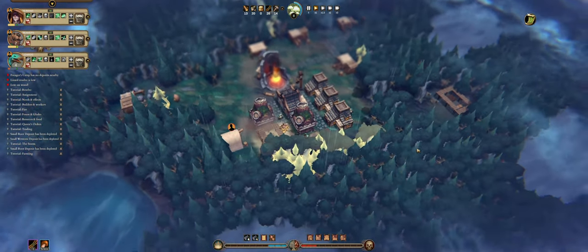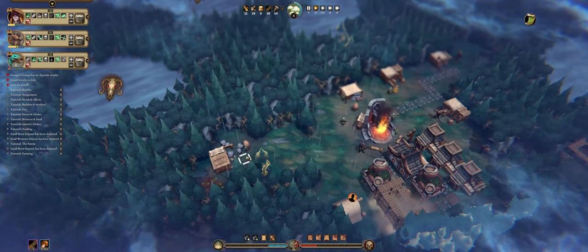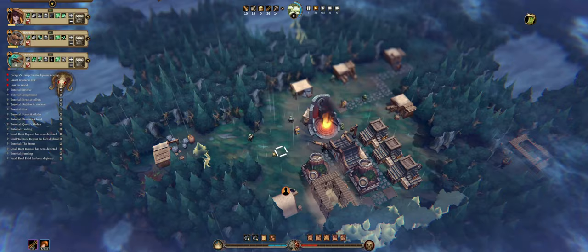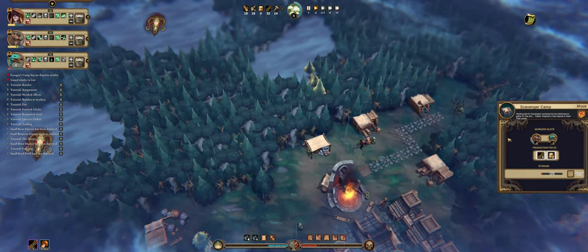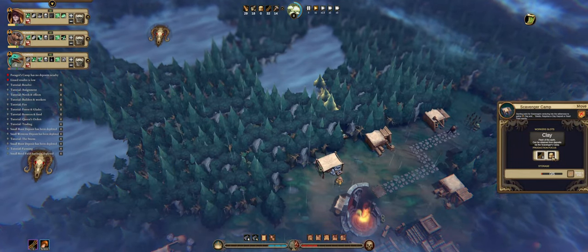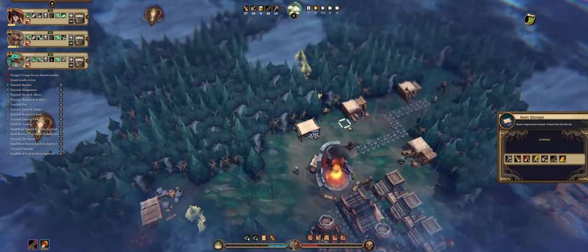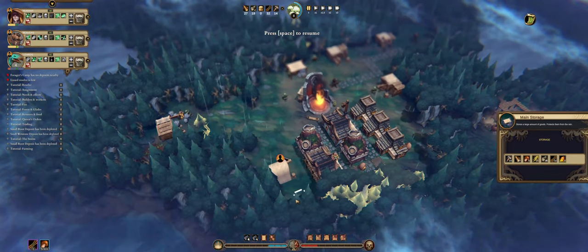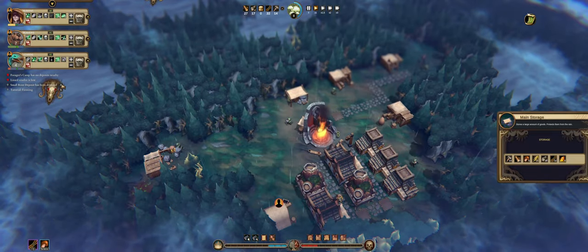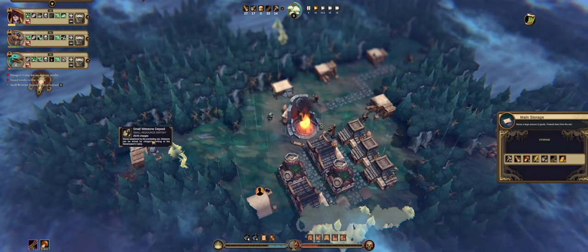They keep working on this road. We're kind of getting low on wood right now, but that's fine — we have people working on it. They are collecting stones, that's good. Something has been depleted. Clay? Then something else has depleted — small rod has been depleted. Let's remove all of this. Small whetstone deposit — there are still a couple around, so that's good.